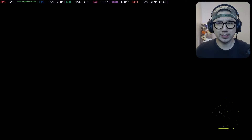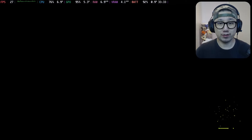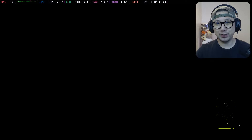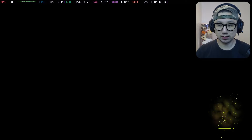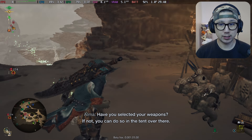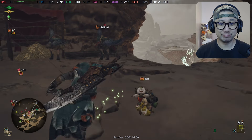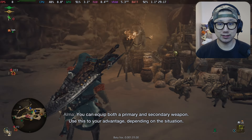On PC I normally play on an ultrawide 21:9 1440p screen, so I don't really need a high-end 4080 Super or 4090. On ultra settings with no frame generation I was getting around 60–70 FPS, dipping into the 50s sometimes. We're in camp right now and you can see the frame rate is not great on the Steam Deck.